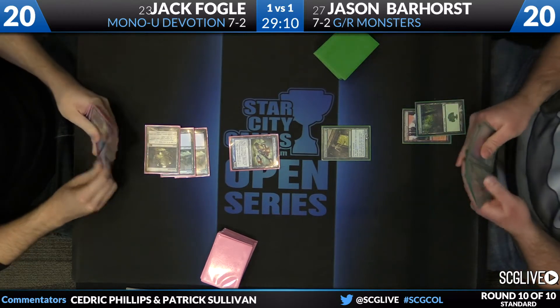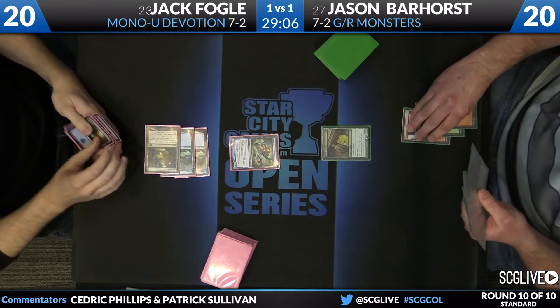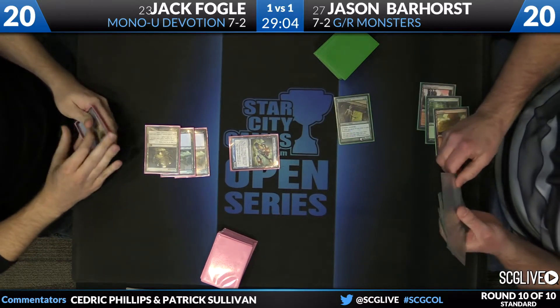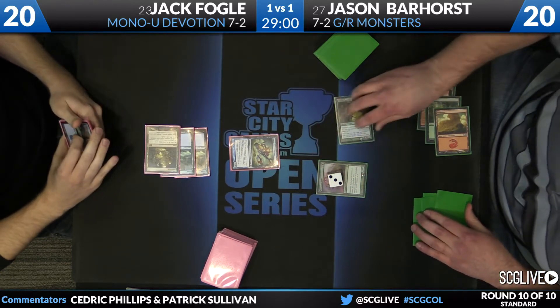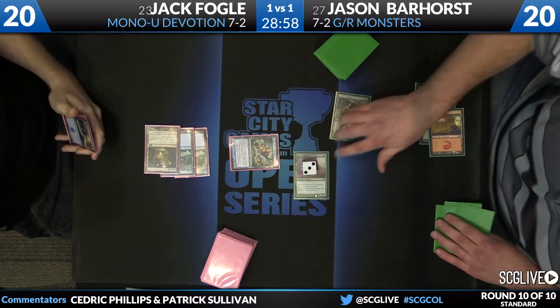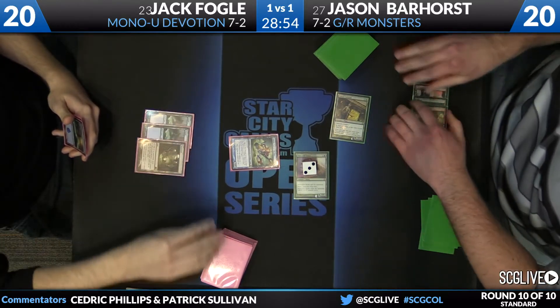A mana accelerant is critical. Fogel has a very spell-heavy hand — a couple copies of Rapid Hybridization and a Gate. See what this is... that's a Miscutter Hydra, things are going to get tough for him right away. An attack here for three with the hasty green creature is going to put Fogel down to 17.